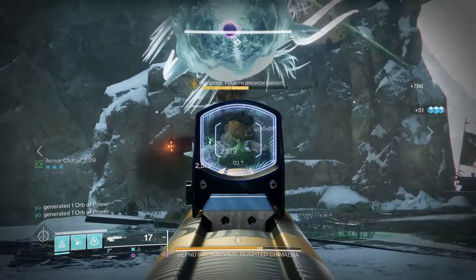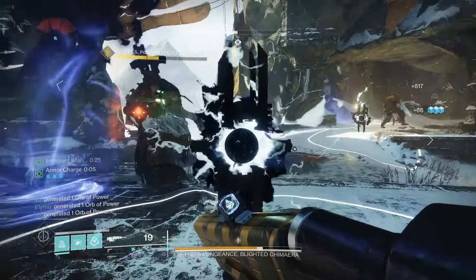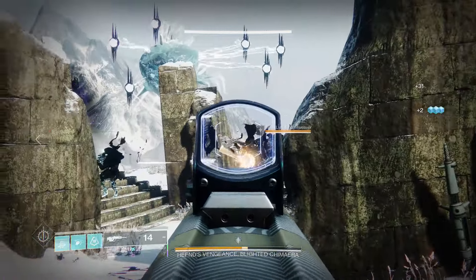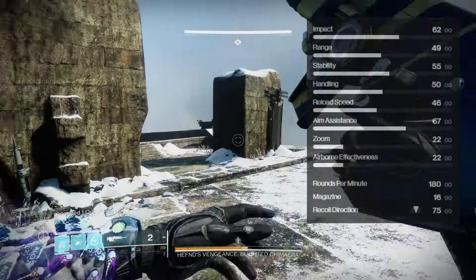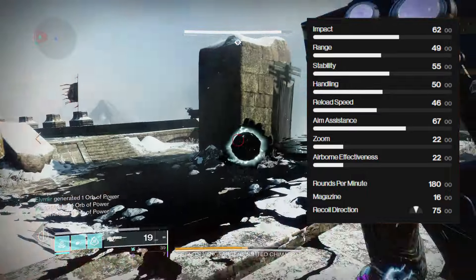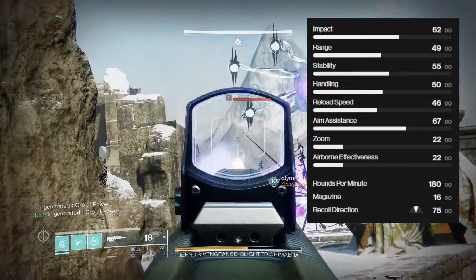Let us dive straight into the perks and performance, kicking things off as always with the basic stats. The new Hung Jury SR4 Brave weapon upgrade — what are its stats out of the box? Impact is 62, range 49, stability 55, handling 50, reload speed 46, aim assist 67, zoom 22, airborne effectiveness 22, RPM 180, magazine 16.